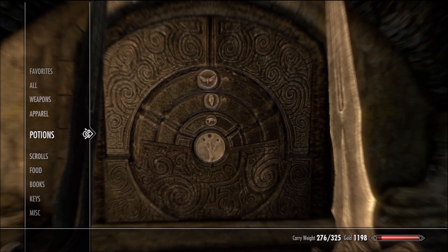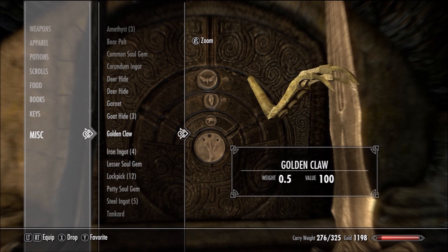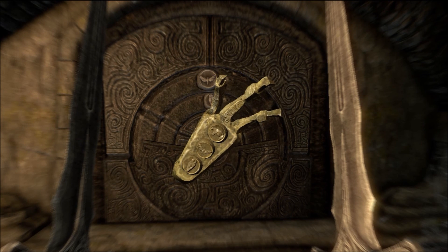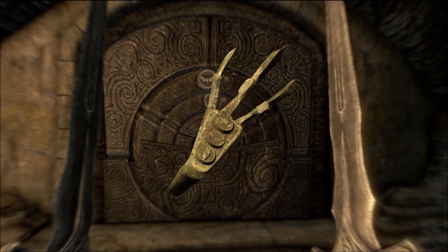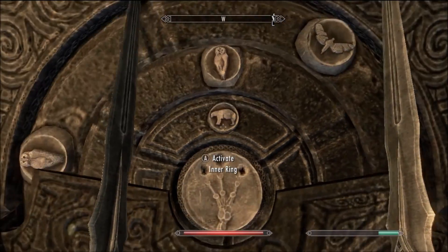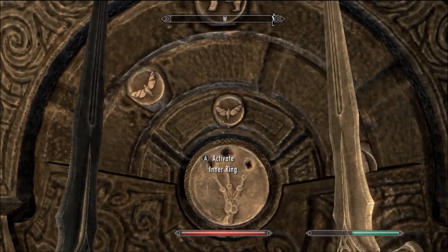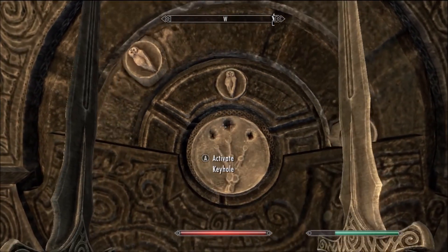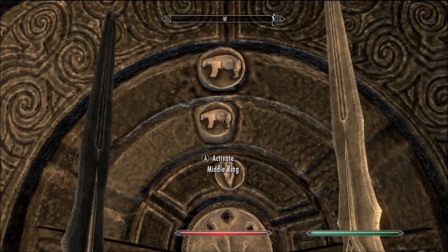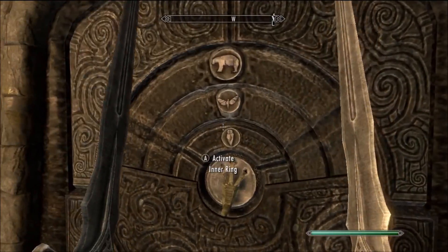So right here there's this door. If you're new to the game, you had to pick up the golden claw earlier. You can rotate it and if you middle-click you can see the symbols on it — it says bear, moth, butterfly thing. So that's what you have to do for this door. Bear on the outside, butterfly in the middle. That's not the same for every one of these doors — you just have to check your claw. By the way, you get your claw back, so don't worry about that.